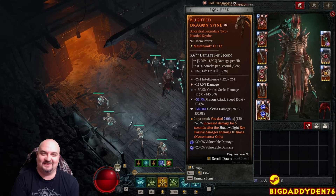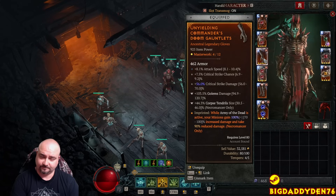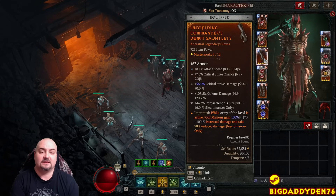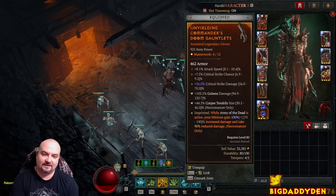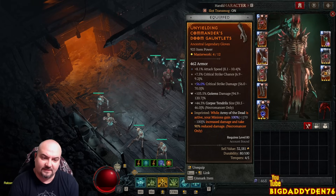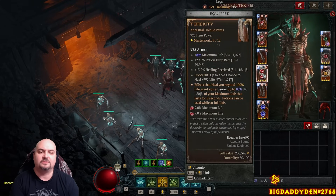I'll be using Hewed Flesh for damage reduction between you and the pets. The gloves use the Commander's Aspect - while Army of the Dead is active, you and your minions gain 100% increased damage and take 90% reduced damage. Pop this on and your golem goes into insane mode. Tempature pants drop from Lord Zir.